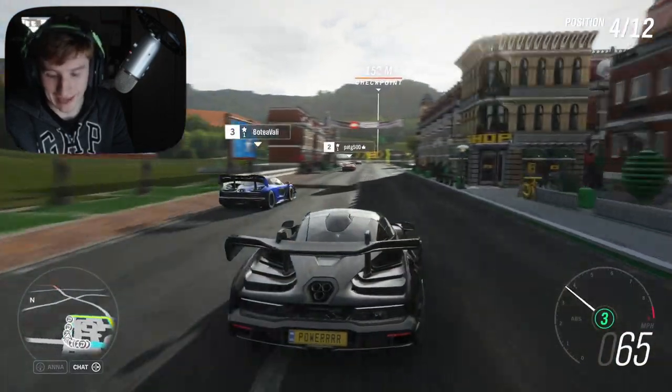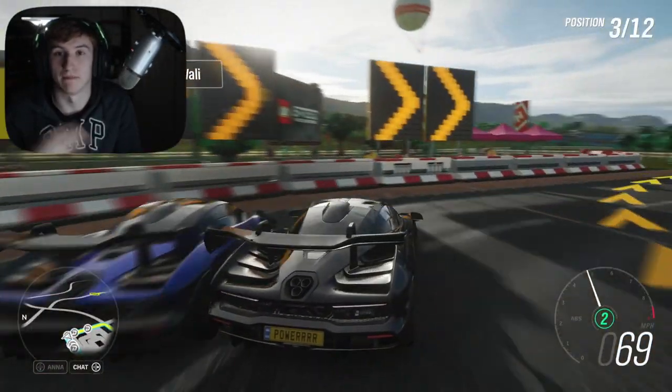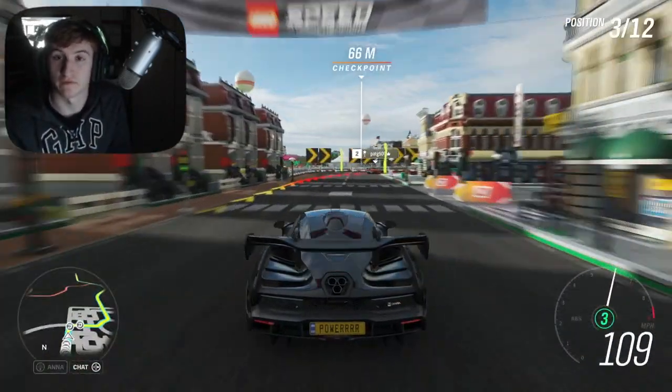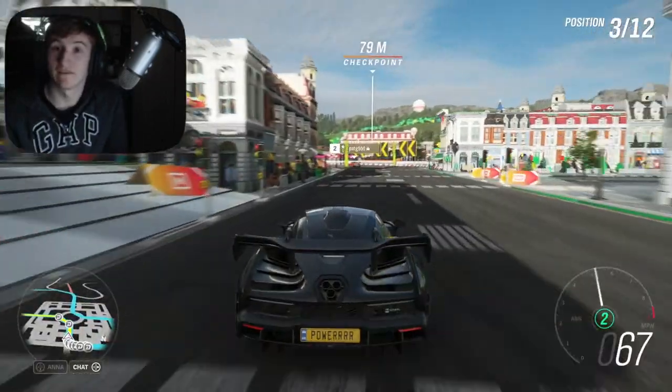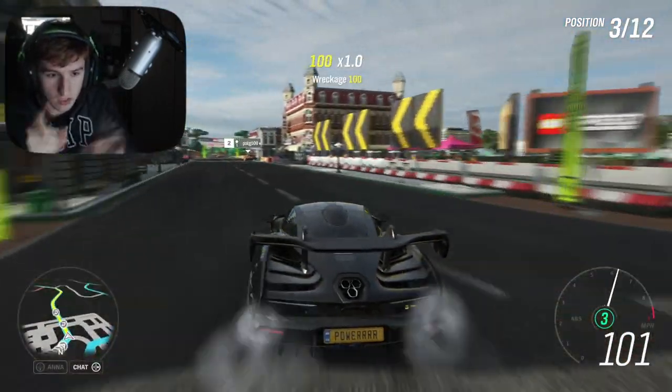So to wrap up: Toyota is returning, four new cars — two Ferraris, a Lambo and an ATS — a couple of new features, and the new Black Friday thing starting on Friday the 28th of November. It's looking good. Leave a like if you've enjoyed, subscribe if you haven't already for more Forza Horizon 4 content, and I'll see you all later.